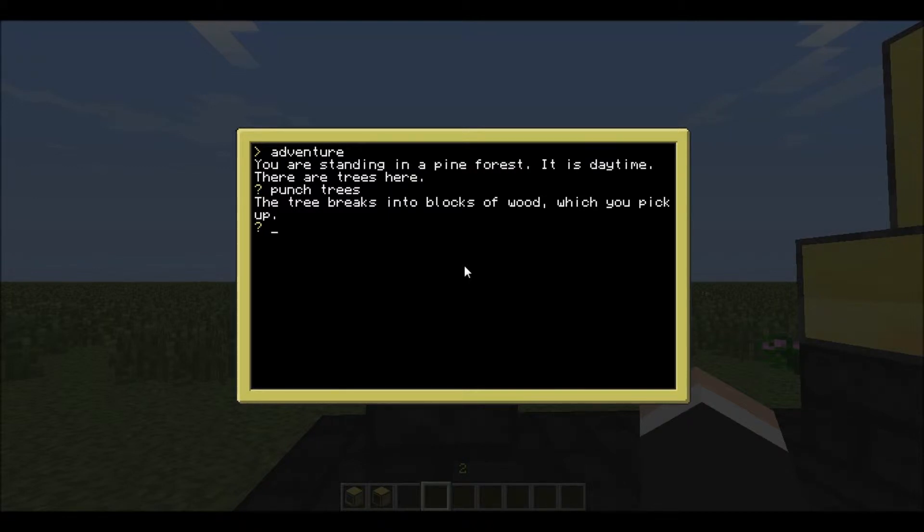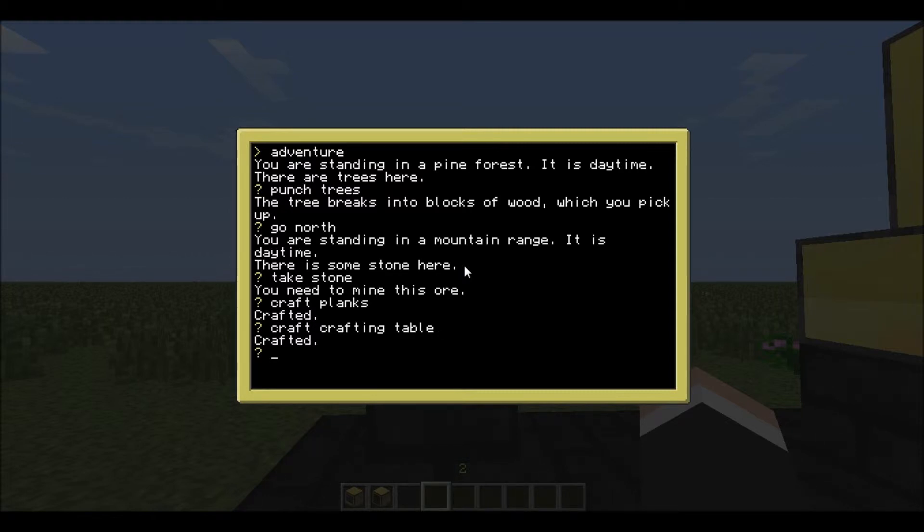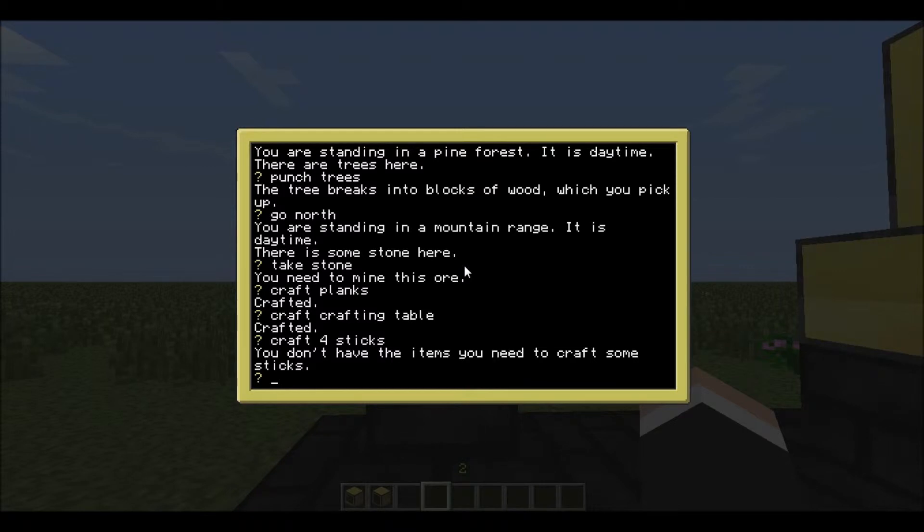So I have wood now. Let's go north. Take stone. I need to mine it. Craft planks. Craft four sticks. 'You don't have the items you need to craft sticks.'